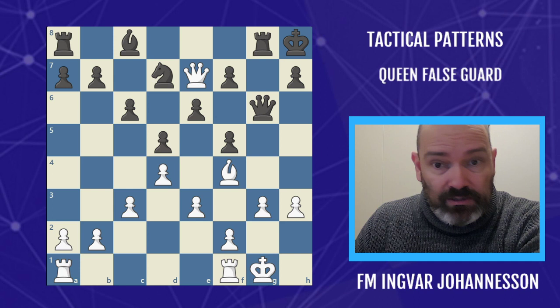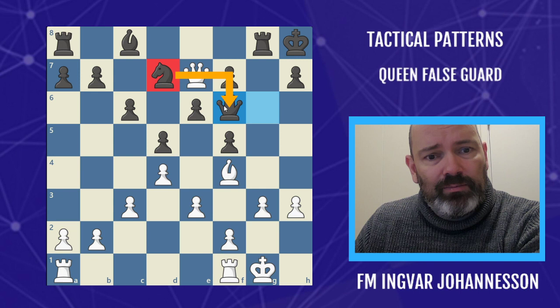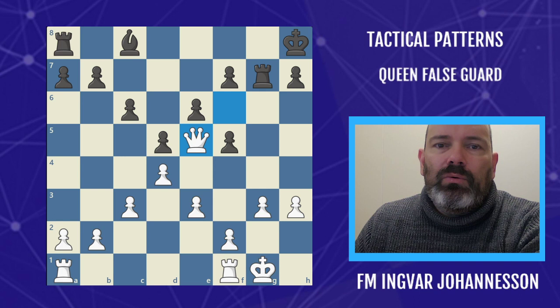In this game, black should be winning — up a piece. When you're up a piece you sometimes want to liquidate and trade queens, and that's what black did with queen f6, protected by the knight. Wrong! Bishop e5, false guard. It's protected, so this means we win the queen — either bishop takes queen, or after knight takes we take the queen. White went on to win obviously.